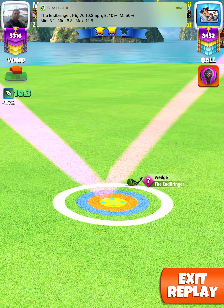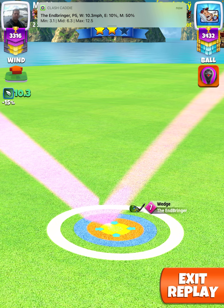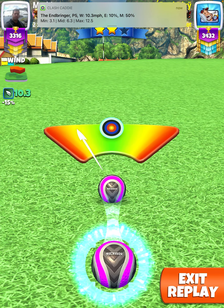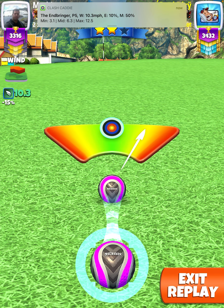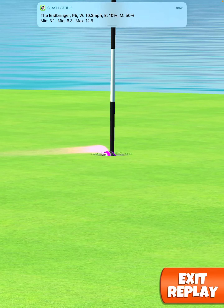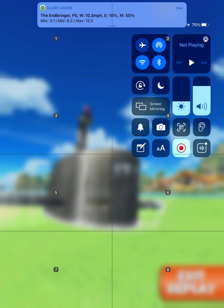You can see it right there at the top in my Clash Caddy app — 6.3 rings. Show grid continuously — normally I have my grids on. Perfect shot. Good luck!